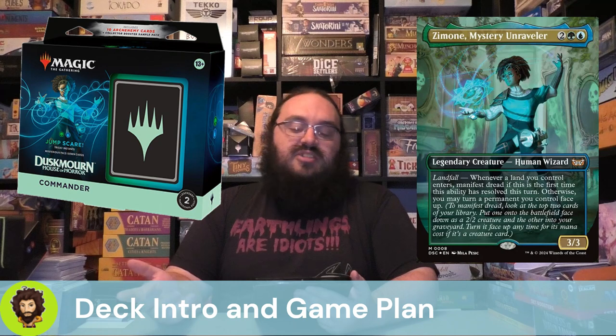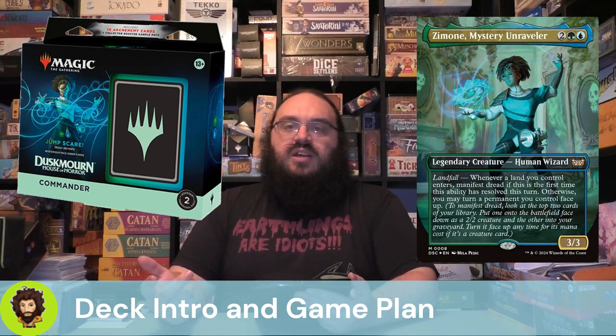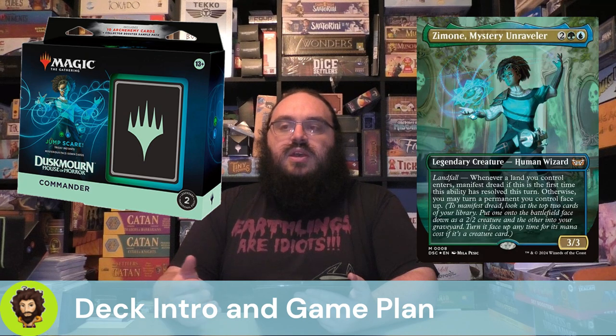The game plan is a bunch of extra lands, some extra landfall triggers, and hopefully winning from there. As always, we're going to cut 10 cards that don't quite fit and add in 10 cards to up that synergy and lead us to victory. Let's get started.